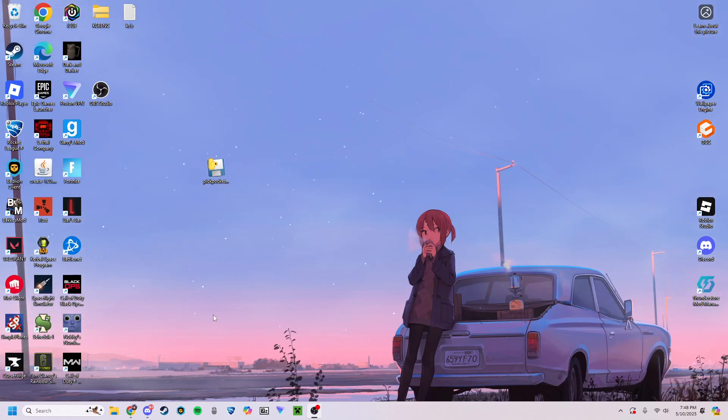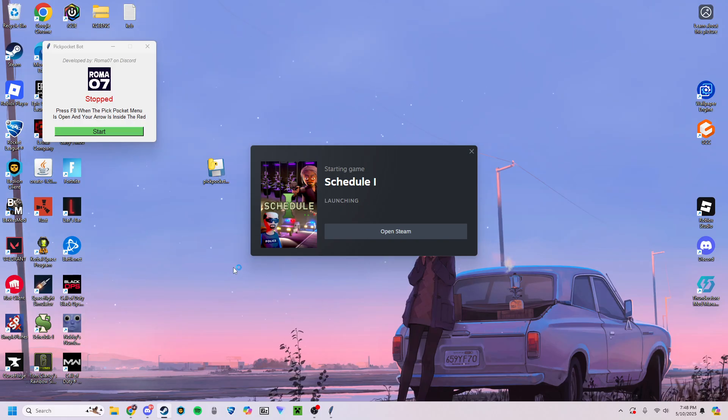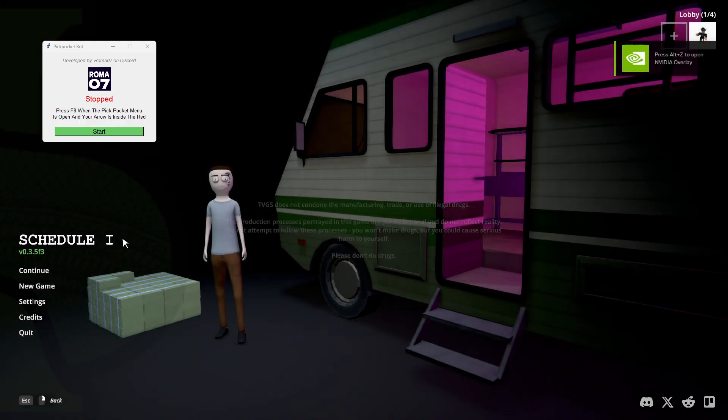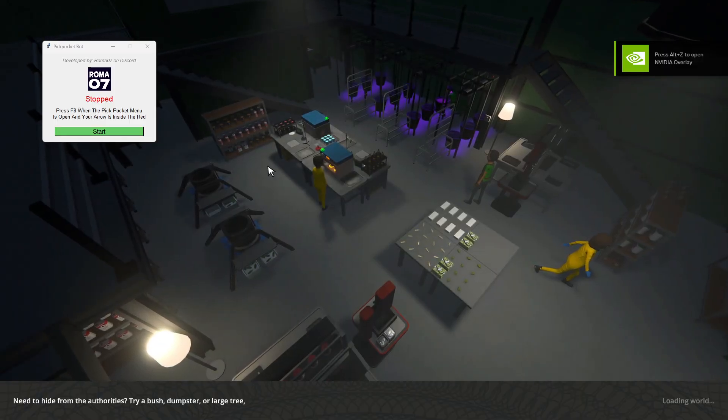I have made a pickpocket bot that has about an 80% success rate. We're just gonna open the bot, open schedule one. Schedule one does not need to be open for the bot to work because it does not interact with the game files at all. We're gonna go into our world.